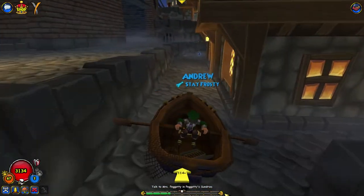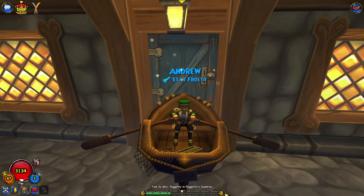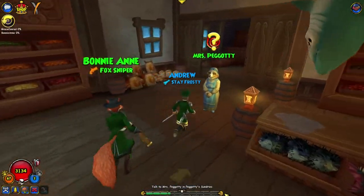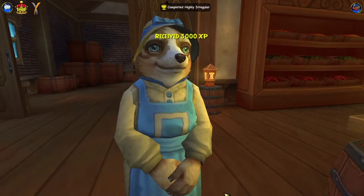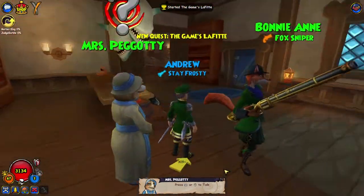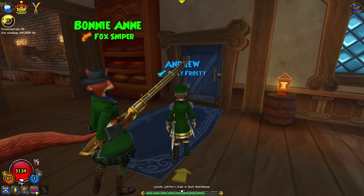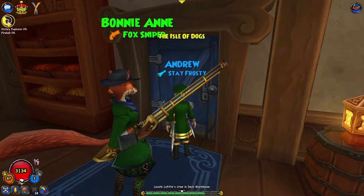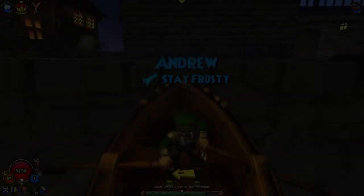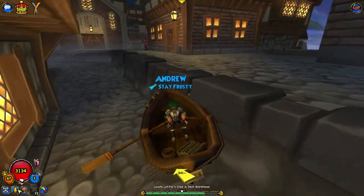Yeast is such a weird word, so we're not going to say that. We need to get the rising agent, which is apparently in this weird little place — Peggotty's Sundries. I wonder who's in here. Oh look, it's Mrs. Peggotty, who would have thought. 3000 XP nice, two quests done today — that's not too bad because quests in Pirate are really, really long. Now we need to do dungeon stuff to get the rising agent.